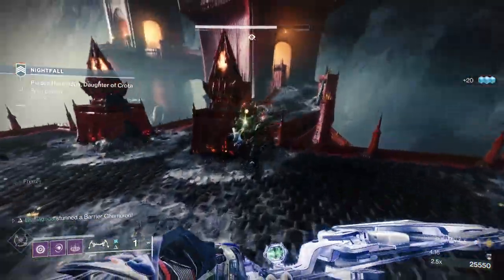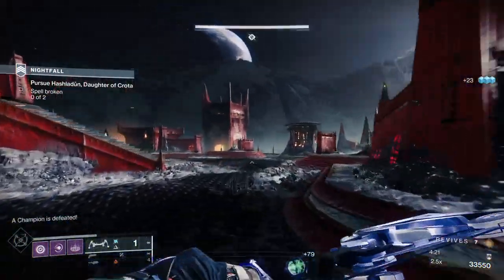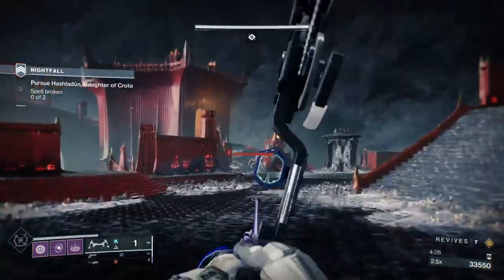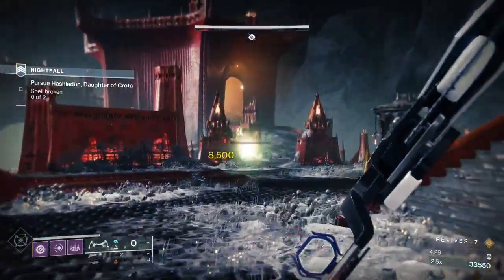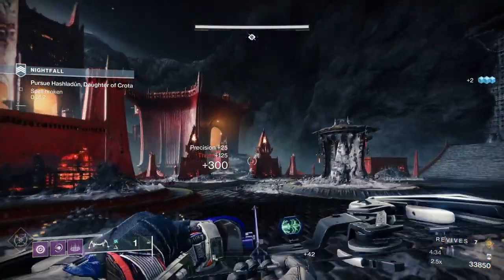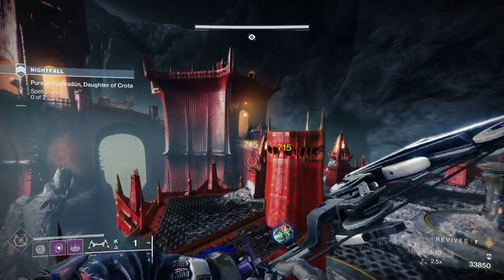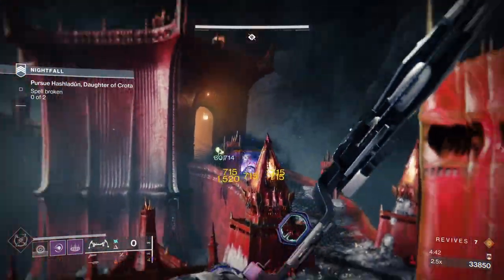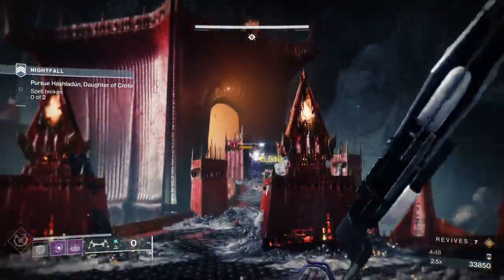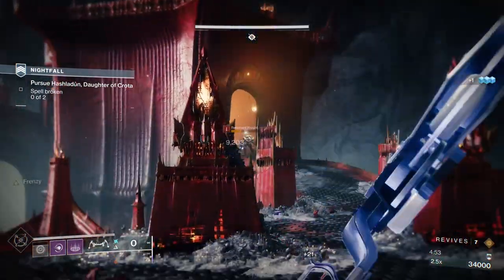On Master and Grandmaster, in this area while doing those things you'll be met with four barrier champions — two immediately — and then each time you pick up a void charge you spawn in another champion. So there's four barrier champions, two elite wizards, and a whole host of other ads. As soon as you move onto one of the walkways, the ads on the right side spawn in — you'll get a bunch of Thrall, an Arc Knight, and on the left side Thrall and some sniper Acolytes.